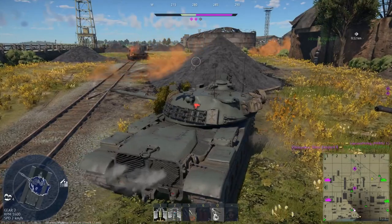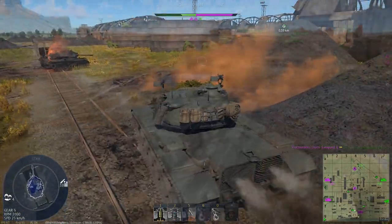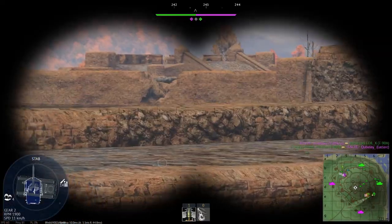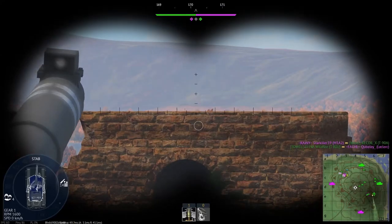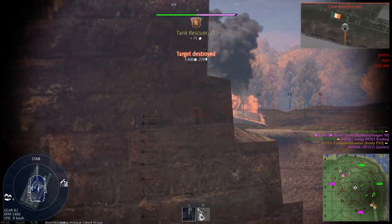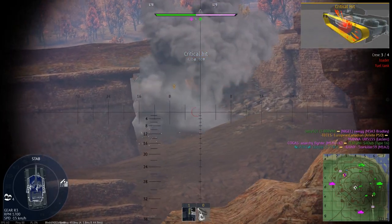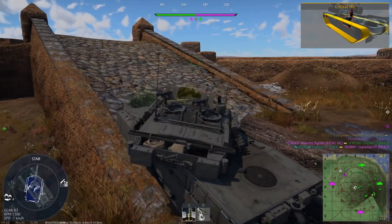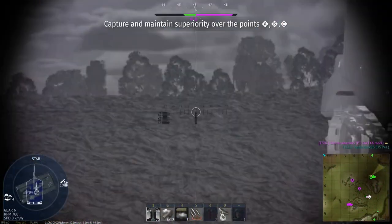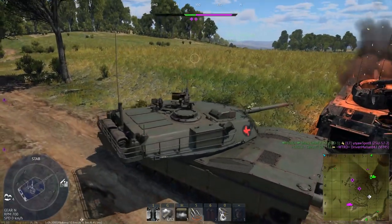For the 7.3 British lineup, the Centurion is the staple medium tank alongside vehicles like the Carnarvon. For the 7.3 German lineup, the Leopard is the staple alongside the crazy light tanks. Shermans carry through the American tech tree, and for Sweden you have the STRV 122s at top tier. The power of medium tanks has gone down recently due to the addition of strong light tanks, but they're still very strong — easily the best class. Most of your lineup should comprise these vehicles with extra elements around them, such as two medium tanks and a light tank, or a heavy tank and two medium tanks.